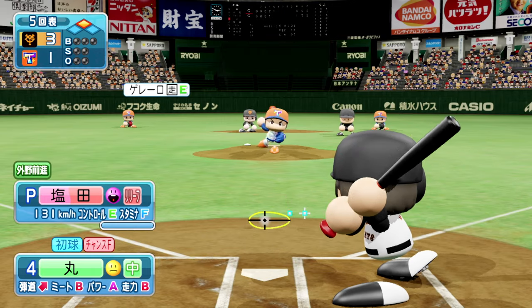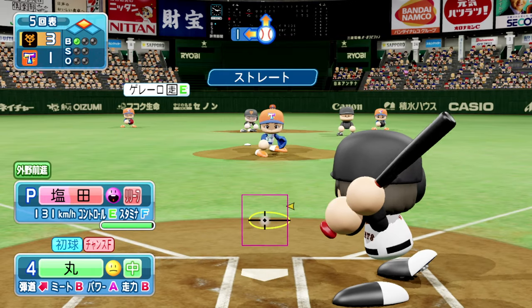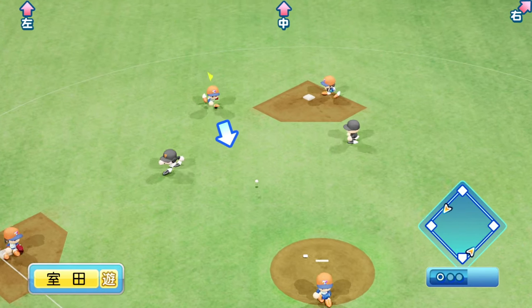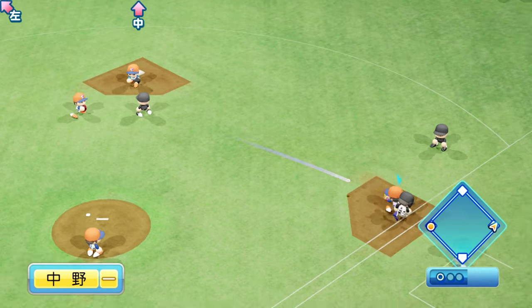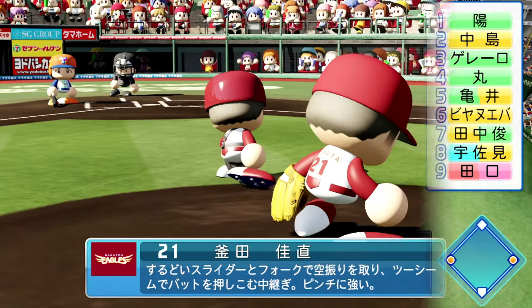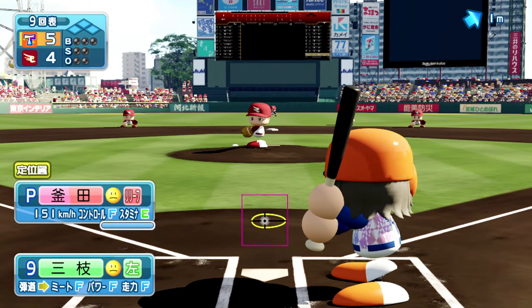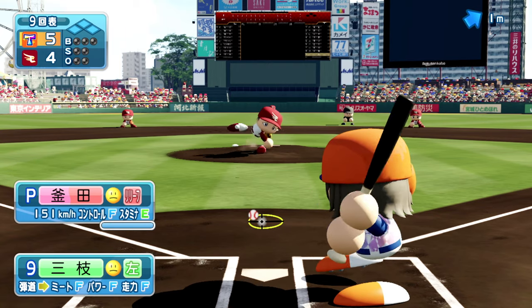And there you have it — these are the six amiibo cards available for Power Pro Baseball in Japan and what they do, along with showing you how you can actually go and scan them. As much as I would have liked to, I would have loved to pick up multiple copies of the game to have every single one of these amiibo cards, but this wasn't in the cards — my wallet just said no.